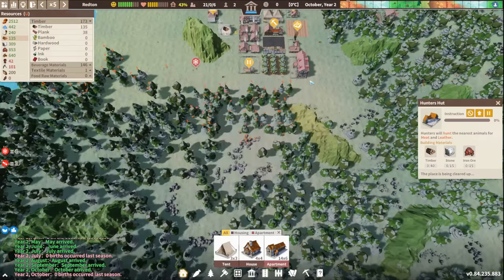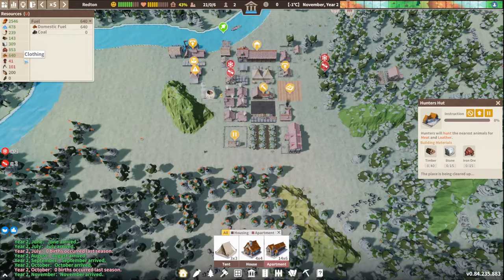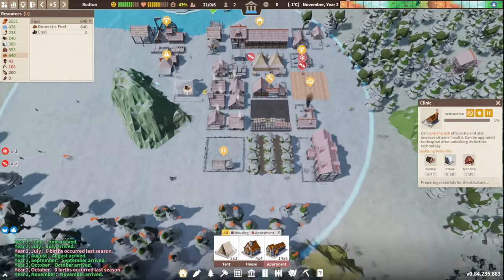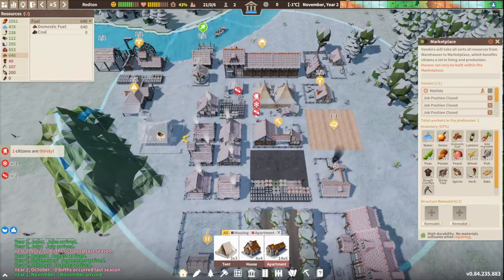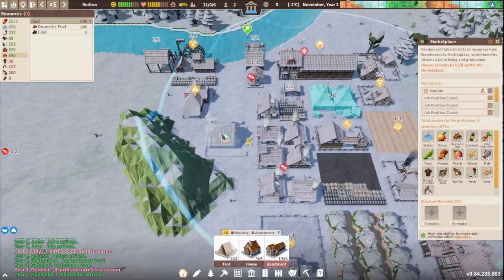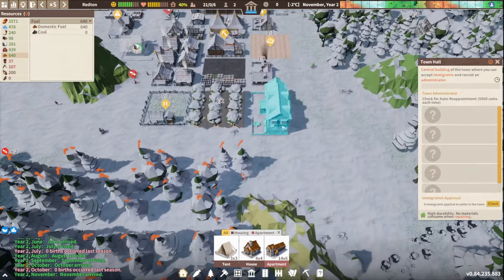Southwards toward that lake — making ourselves a little lake town. How are you cold? There's fuel everywhere — I guess you don't have clothes. Is someone going to build this? No one's dropped off anything yet. Houses can only be built within the marketplace. We're coming up to some issues right now — do we have any immigrants yet? No.